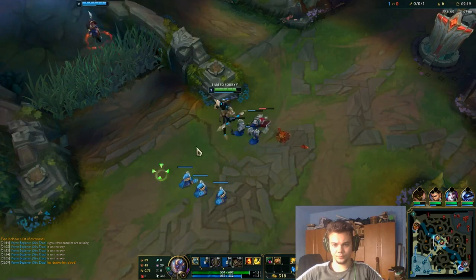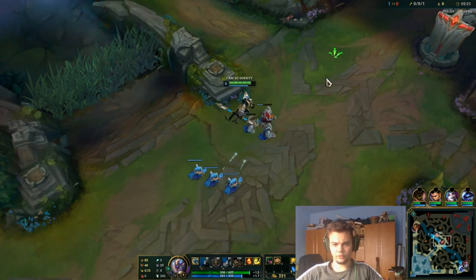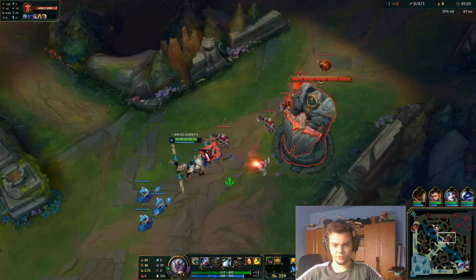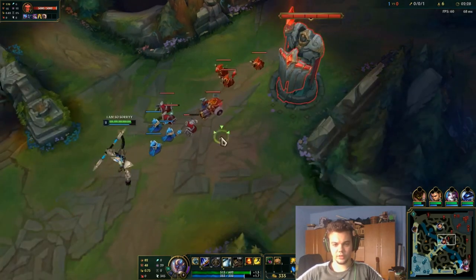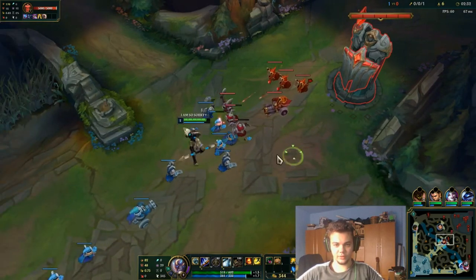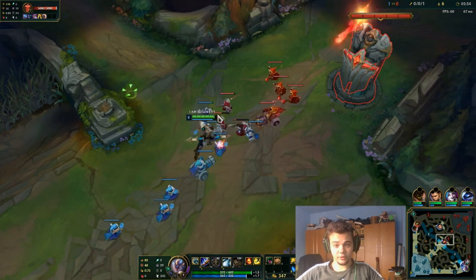She just wanted a free kill there. I'm not even recalling — I don't have to. I'll just kill her next time. I'm going to push here. These are outside of the range, so that's a bad thing for us, but she's going to lose some minions. Let's talk a little about items.